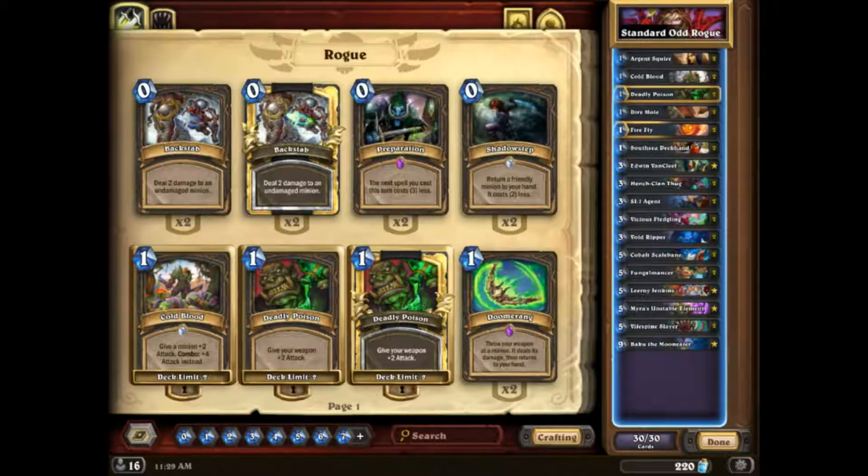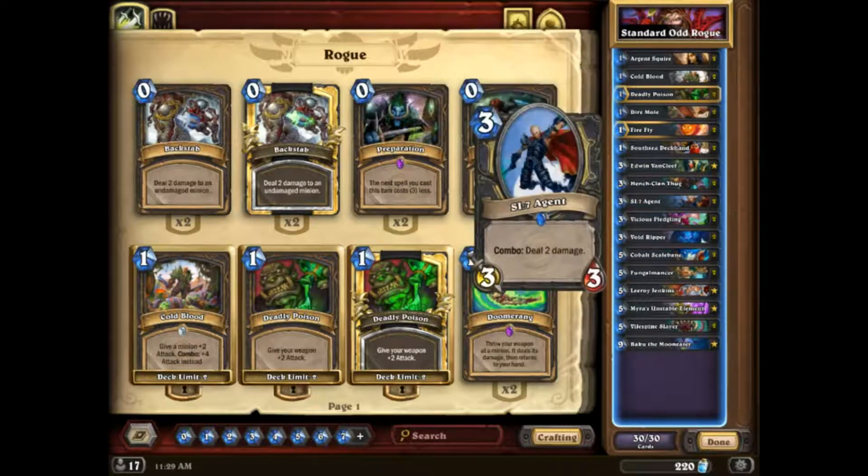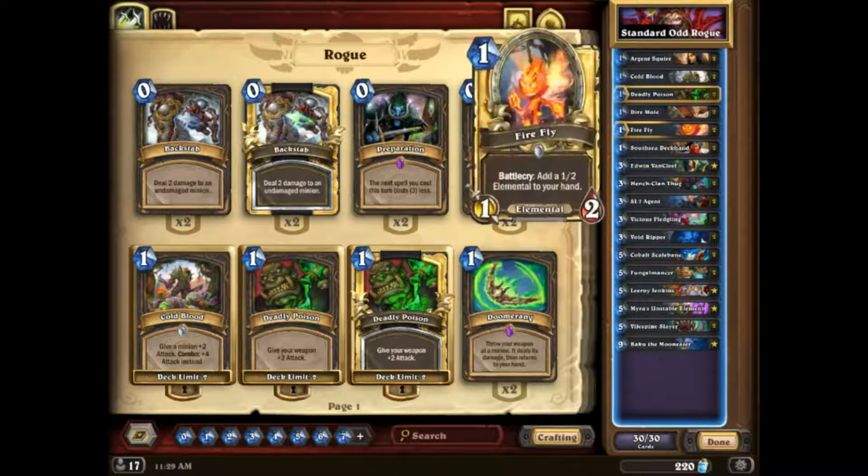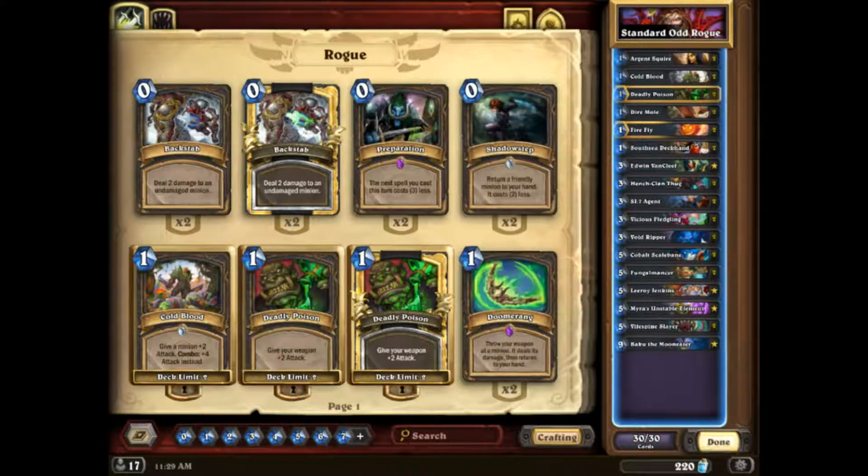Odd Rogue, for the majority of Boomsday, was in Tier 1. Post-Giggling nerf it kind of fell off a little bit because of the resurgence of Deathrattle Hunter after Giggling was nerfed — Deathrattle Hunter did not have a good answer to turn 5 Giggling Inventor because the robots made 5/5s that got blocked by 1/2s with Divine Shields. But with Giggling completely nuked, Deathrattle Hunter grew to power and Odd Rogue doesn't have a super good answer versus it. But it's just your standard aggro deck — you play some early stuff, buff your weapon, use it to value trade, and win through pure board control.